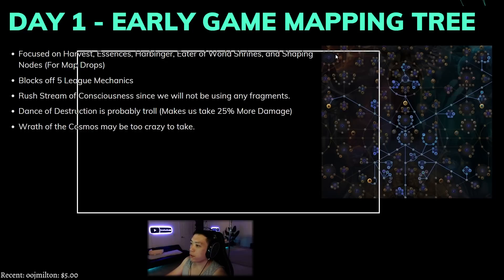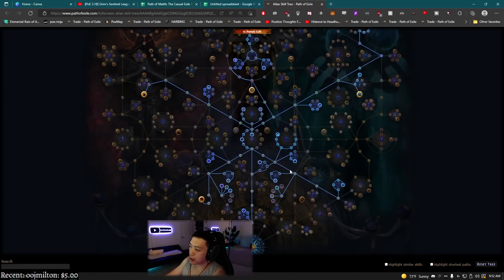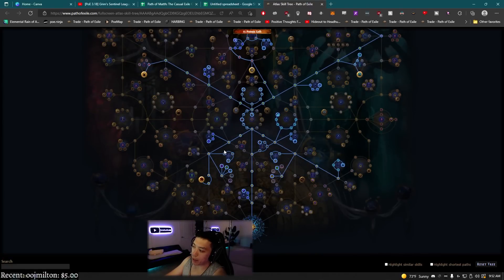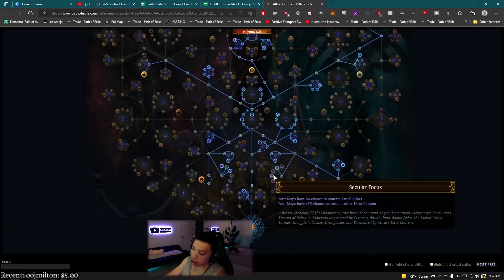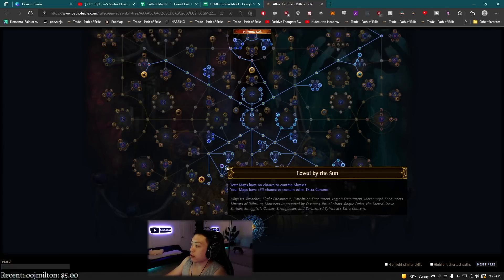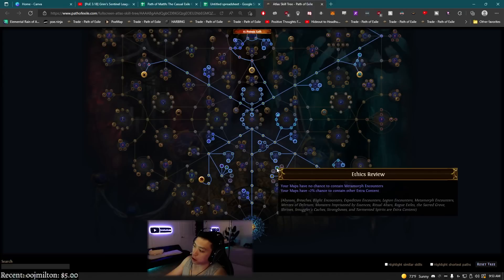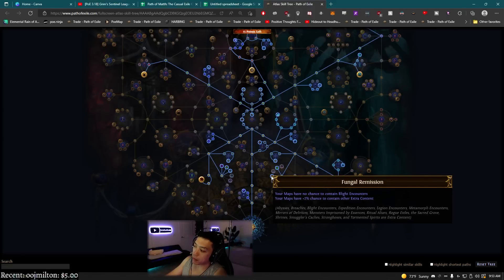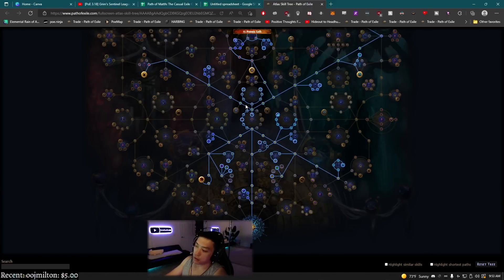This atlas tree is focused on harvests, essences, elder world shrines, or shaping nodes for map drops — pretty much to give as much map sustain as possible. Once you get enough map pool you can drop the shaping nodes. I also do essences so I can craft gear and sell imperial claws. I block off four or five league mechanics I don't want to do — heist contracts are worth a lot, but I skip things like abyss, breach, expedition without expedition nodes, and blight unless I really need oils.